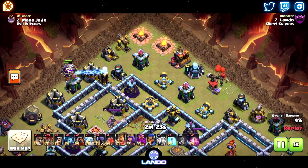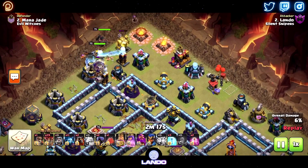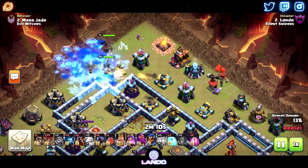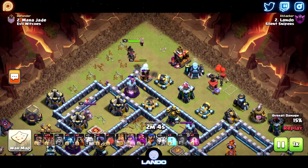Immediately pulled a tesla, so I put the ice golem down ahead of the king and the queen, and I decided to put two wizards — one at 12 and one with the king — just to help them push through there a little bit faster because apparently this is baited. And I want to make sure the heroes get all the value we need to be able to fly the balloons through a decent path.